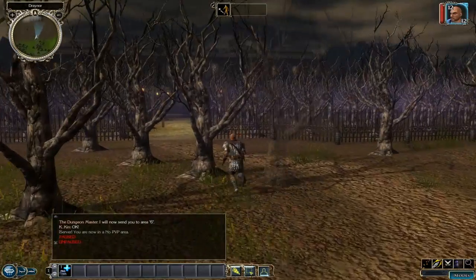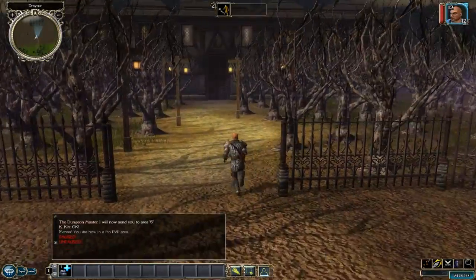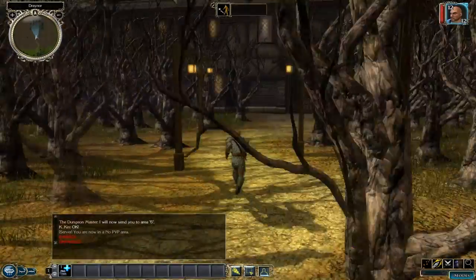So Draynor Manor has some purple fog around it — just to get that spooky atmosphere.